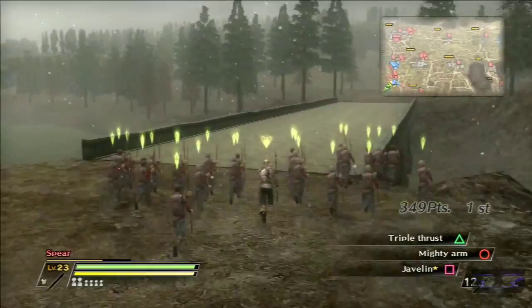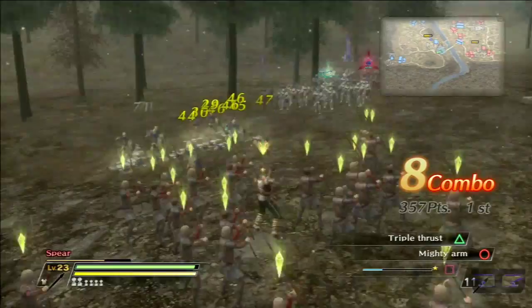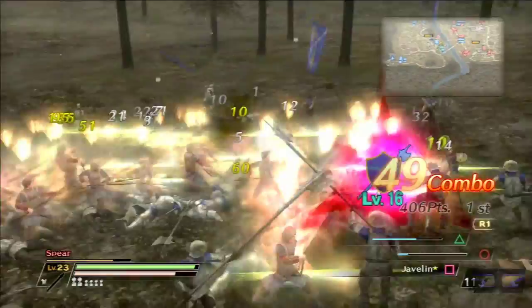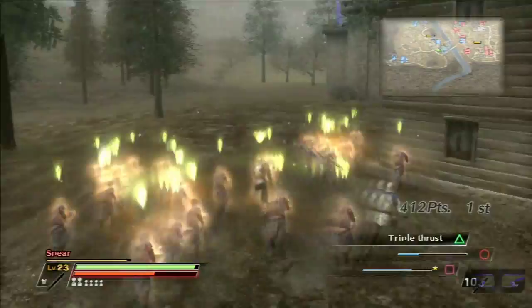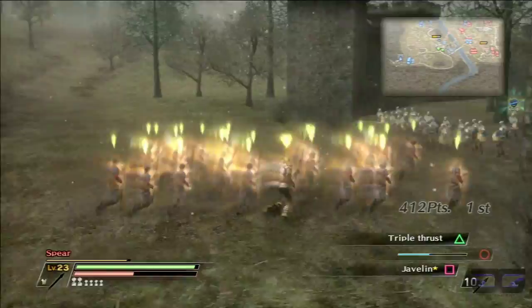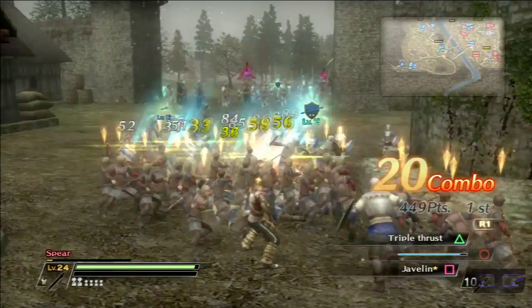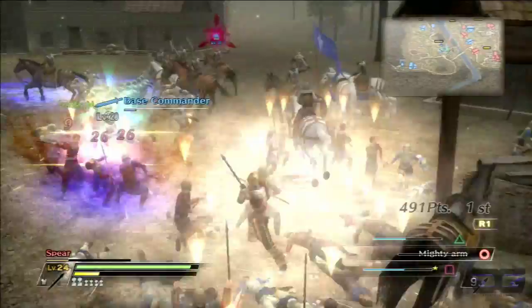Here comes another unit — one disadvantage, but go! Bladestorm — they can't do anything to me, so get out of the way, please. Let's do some more damage with this. I just ripped those guys apart. There we go — all done.